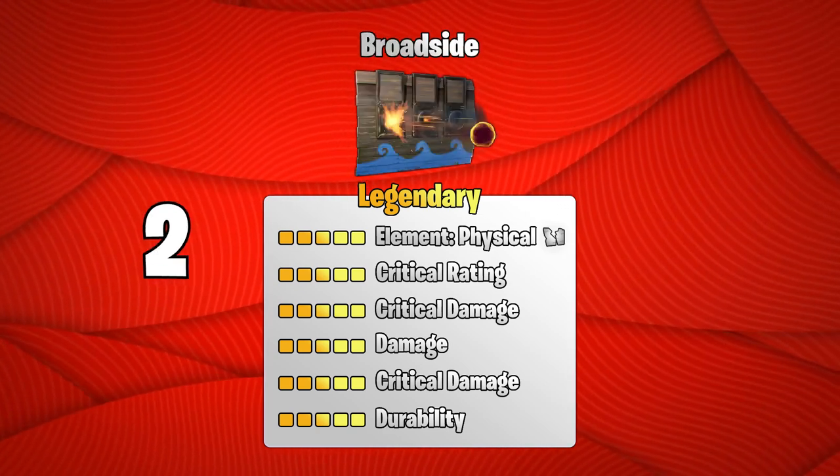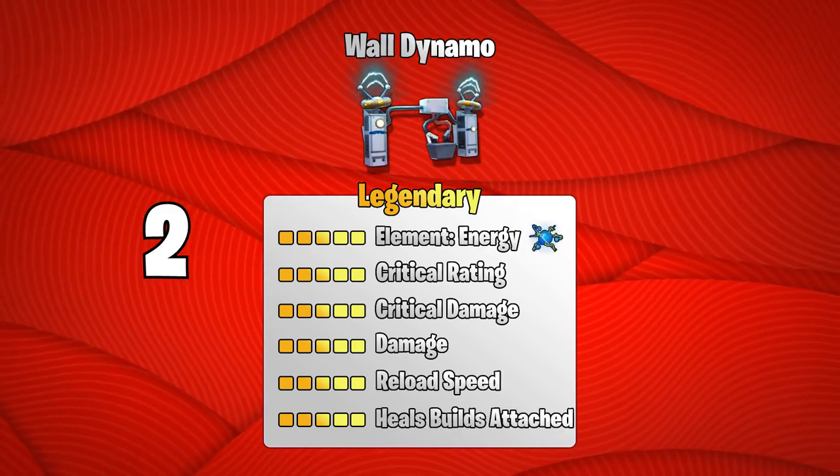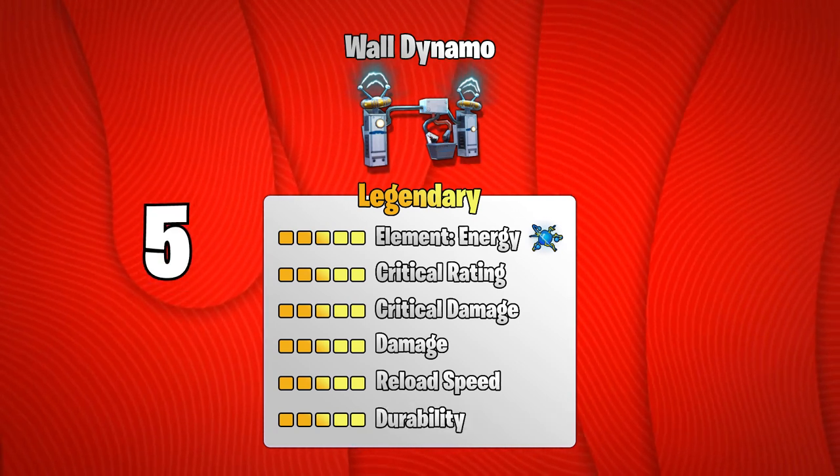Two broadsides with crit rating, double crit damage, damage, durability. Two wall dynamos with crit rating, crit damage, damage, reload speed, heals builds attached. Five wall dynamos with crit rating, crit damage, damage, reload speed, durability.